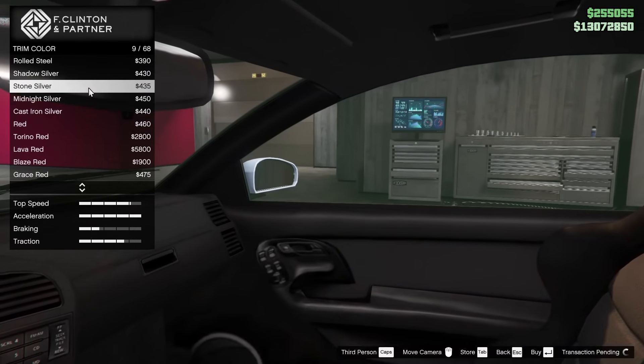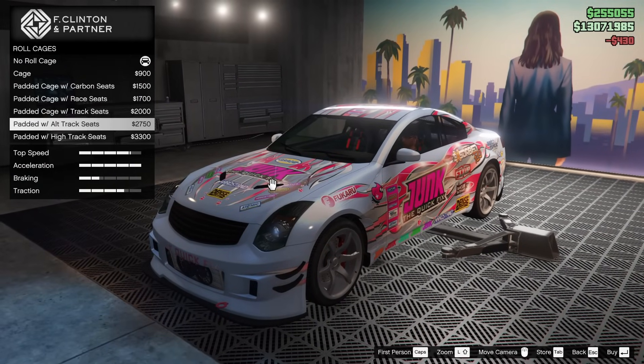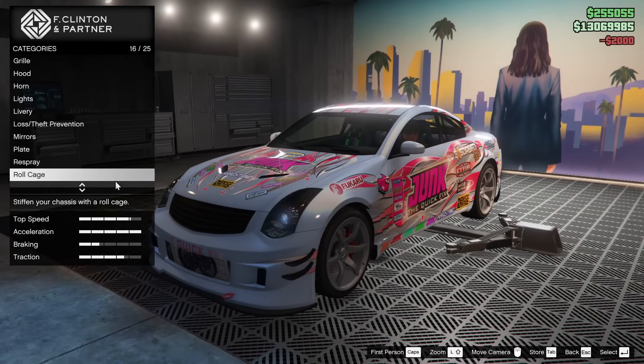I'm going to keep the secondary black just in case, for the trim color on the interior we'll go for a shadow silver. For the roll cage, we can do that, and then we can change up the seats. If it's going to be a drift car, we might as well — let's go for the track seats.